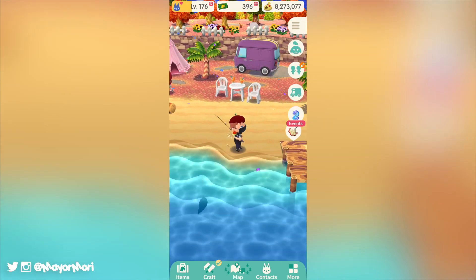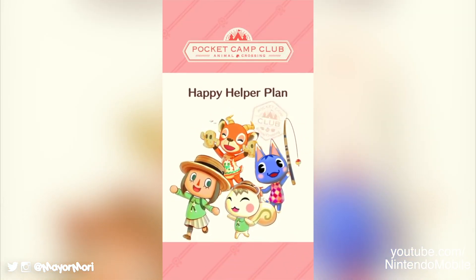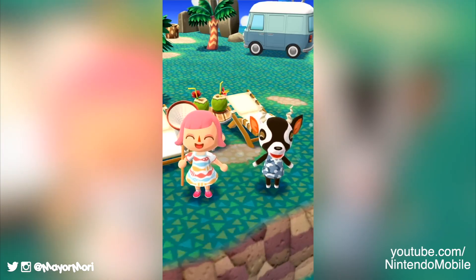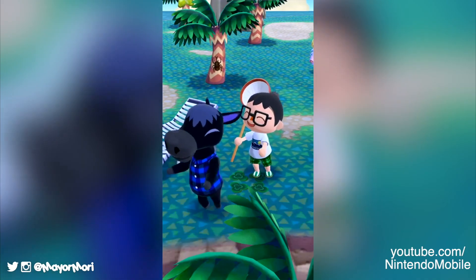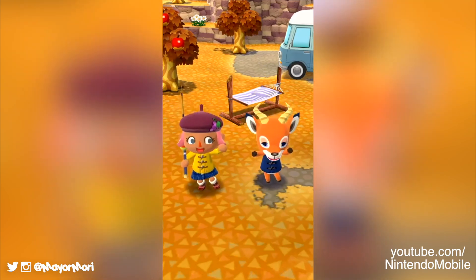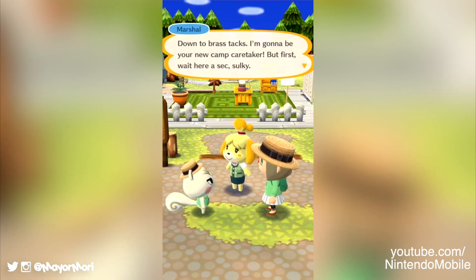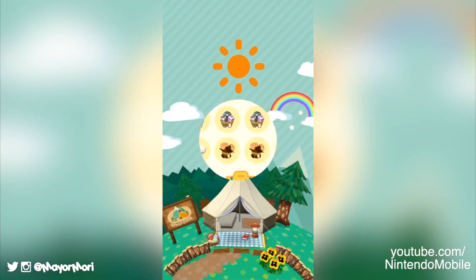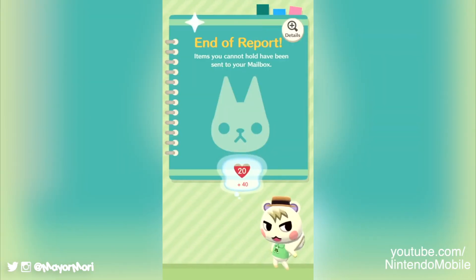Pocket Camp Club currently offers two plans. The first is the Happy Helper plan. This plan allows us as campsite managers to select our favourite villager to be the campsite caretaker, who will then complete all the tedious tasks around the campground that we either don't want to do or have forgotten about. For example, if we miss a rotation or simply can't be bothered to speak to the animals, the campsite caretaker will complete the animal requests and collect rewards such as crafting material and bells on our behalf.